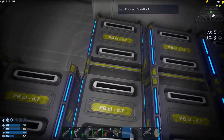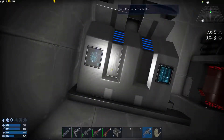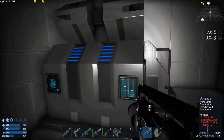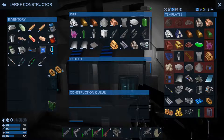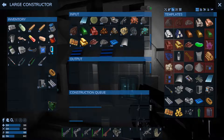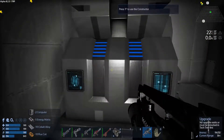Is that all my stuff so far? Yeah it is. You know I want to upgrade this — this is only a large constructor, we need to go ahead and upgrade. I need two computers, five energy matrices, ten cobalt, ten flux coils. So ten of those, ten of the cobalt, five energy matrices — I think I needed five computers. Let's see what else do we need — and we're done, yay!